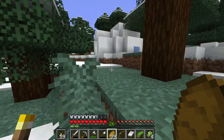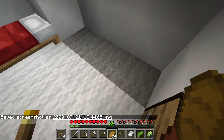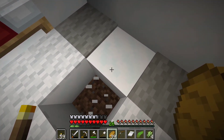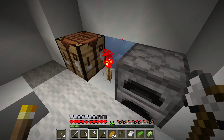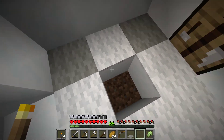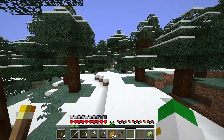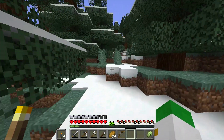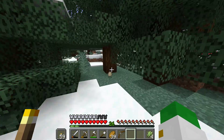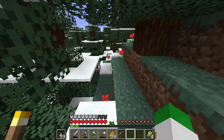It looks like we've actually found an igloo, which is quite nice. So there's actually two types of igloos - there's one type that has a secret and one type that doesn't. The secret is basically you break this carpet and sometimes there's a little secret passage here. It doesn't look like we found one, but we can still grab this bed. There's a redstone torch too. The other type with the secret has an underground passage underneath the carpets leading to a little room with some treasure, and also a cool puzzle where you have to heal a villager. Maybe we'll find one of those one day.